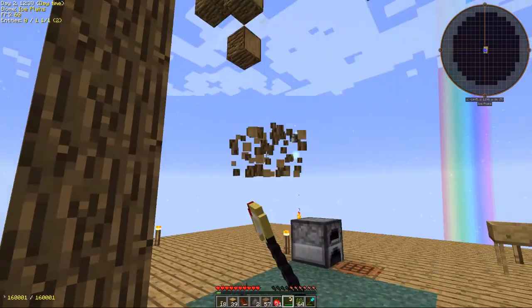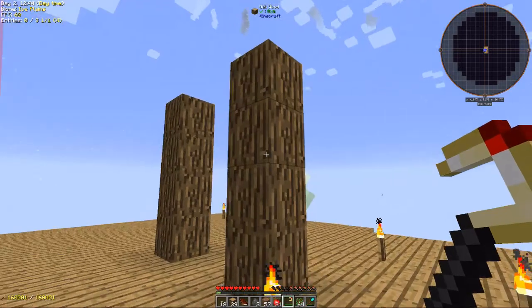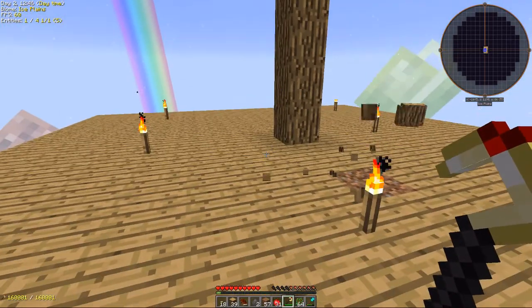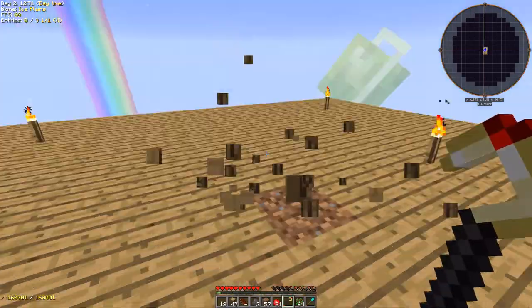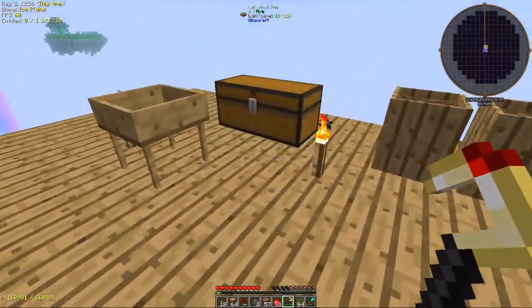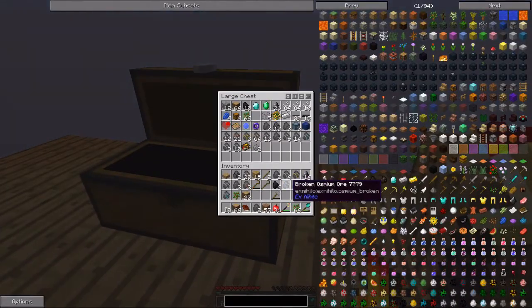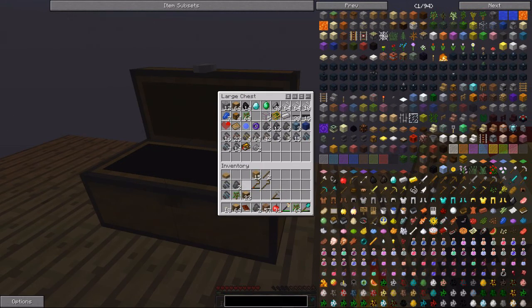Oh, there's a big one — it didn't come down. I was worried about those blocks that were up there. The only way I'd be able to get up there is to pillar up and I don't want to be doing that right now. Let's put our goodies away and expand a little bit.